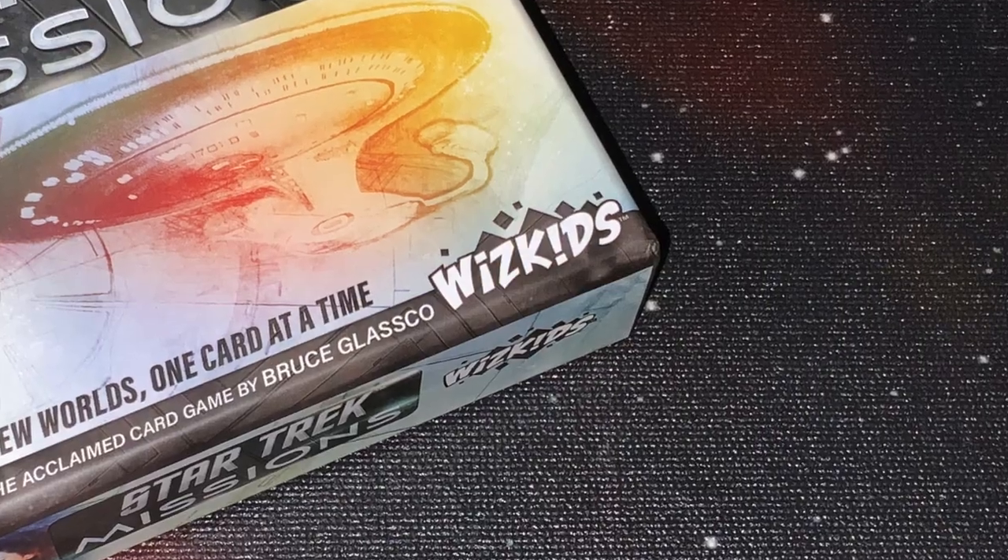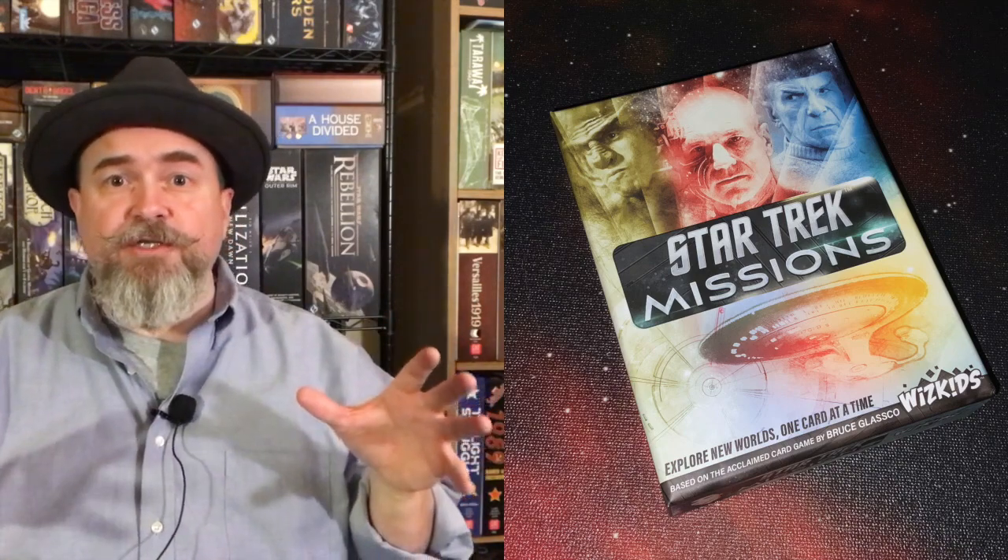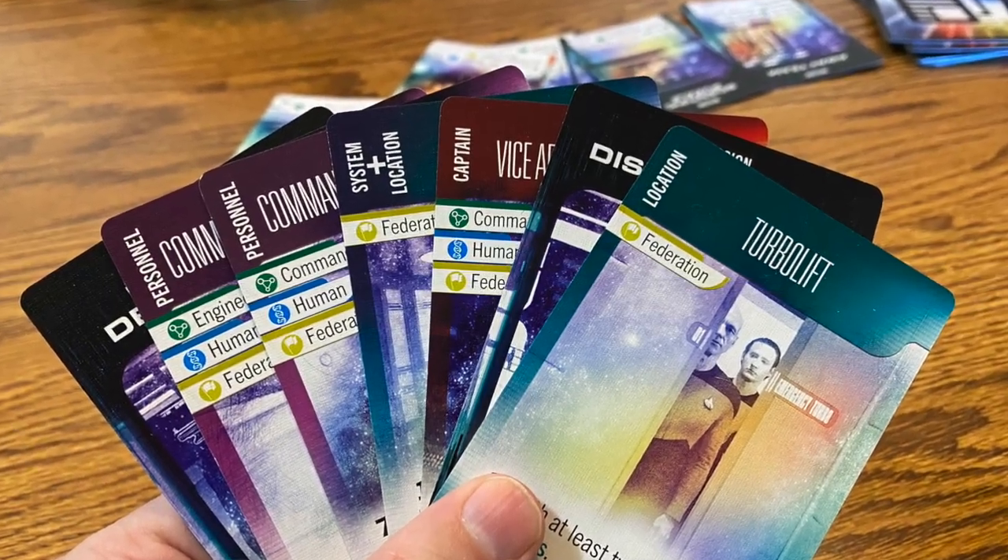In Star Trek Missions from WizKids, two to six players attempt to create the most victory points out of combinations from their favorite characters, situations, events, etc., from Star Trek The Next Generation. Essentially, there are two types of cards in this game: mission cards and galaxy cards.